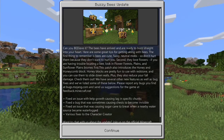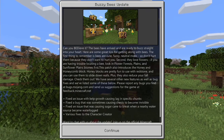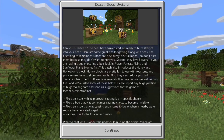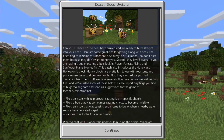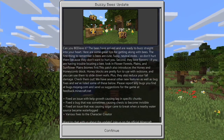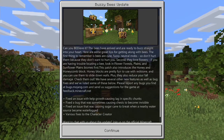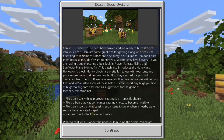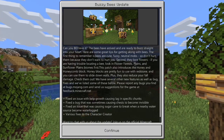The bees have arrived, and are ready to buzz straight into your heart. Here are some great tips for getting along with bees. The first thing to remember is bees are cute, fuzzy, neutral mobs. So don't hurt them, because they won't hurt you. But if you attack them, they will go after you.